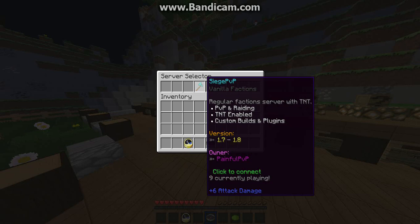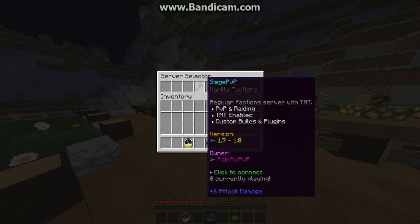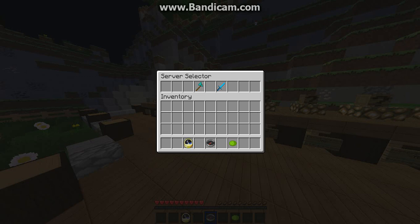Let's just take a look. This is Vanilla Faction, this is Siege PvP — regular factions with TNT, PvP and raiding, TNT enabled, custom builds and plugins, version 1.7 to 1.8. The owner's Pain, Painful PvP. There's 9 currently playing, but that's not it — here we go.